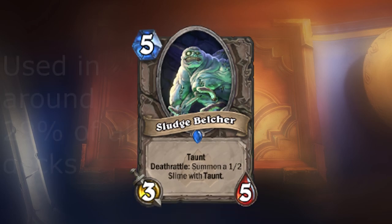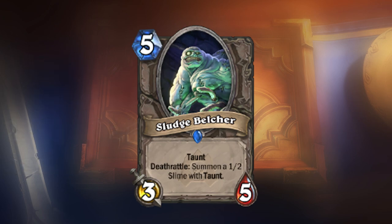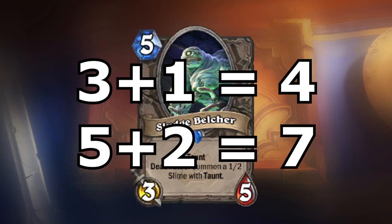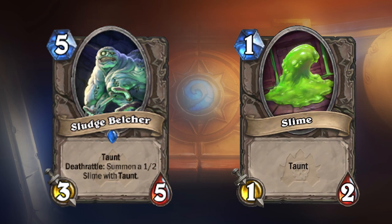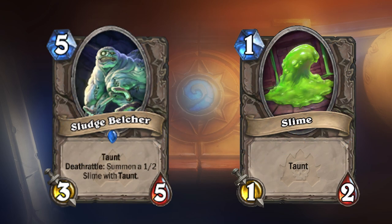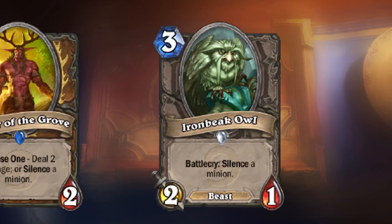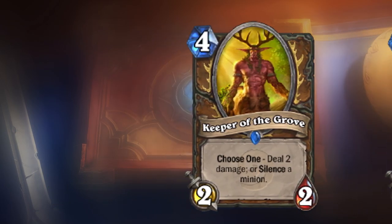Sludgebelcher — a control player's best friend. This card is arguably the best taunt in the game for a variety of reasons. The stats on this guy total up to 4-7, and considering this card has taunt and costs 5, this makes it even more valuable than it already is. The fact that this card is also split into 2 makes it even more effective, because it will always take 2 hits to remove it, unless it gets silenced. And considering silence has been nerfed heavily in recent times, this makes this card even more effective in wild mode.